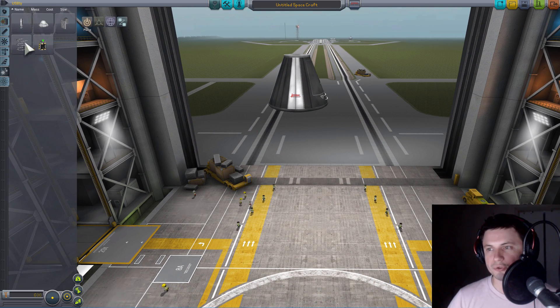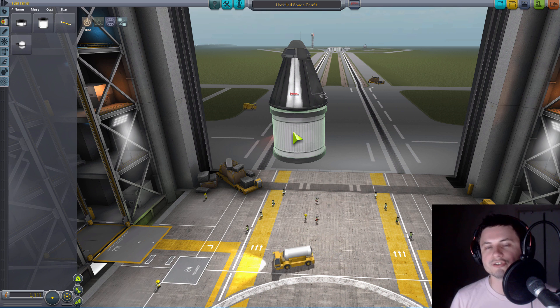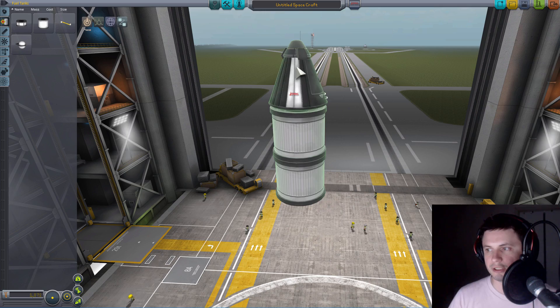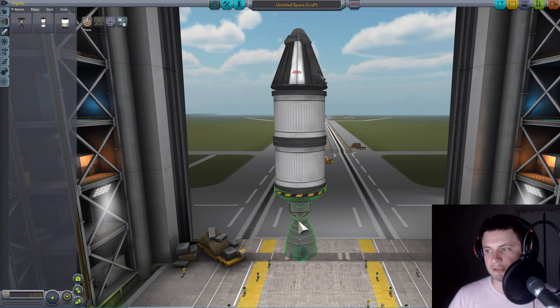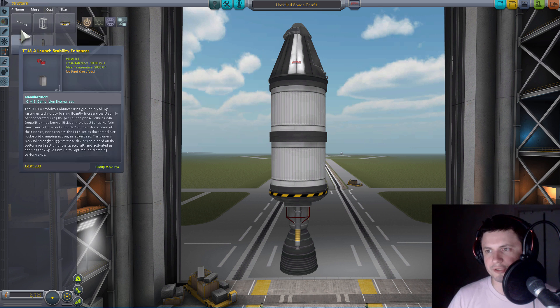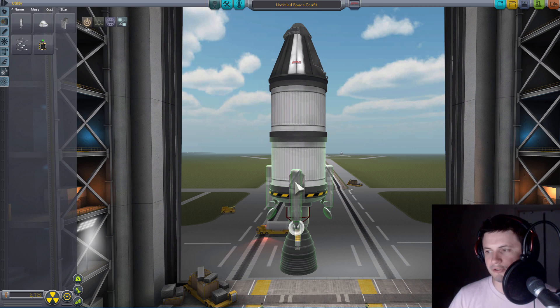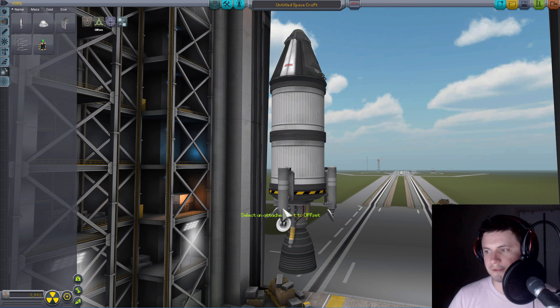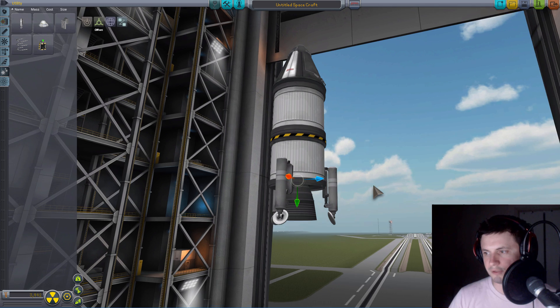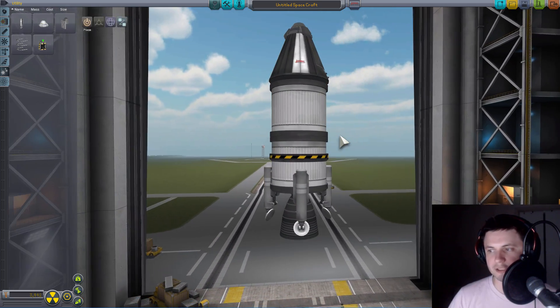We're going to start by placing a capsule here and also attach a parachute because we're going to try to come back. This is the part that will try to land on Minimus and go there. So we're going to place maybe a couple of tanks here and give it an engine — there's only one engine available, the Reliant. They changed the name; it used to be called something else. We're also going to give it three struts sticking out a little bit. Hopefully this part will be able to take us to Minimus from Kerbin orbit.